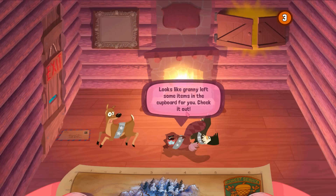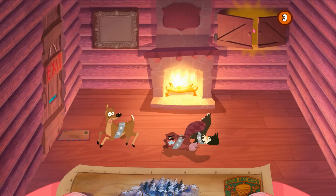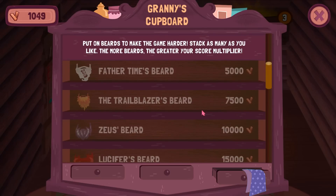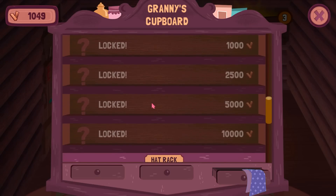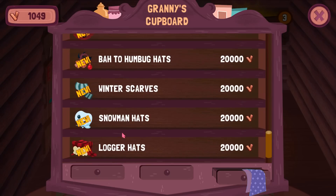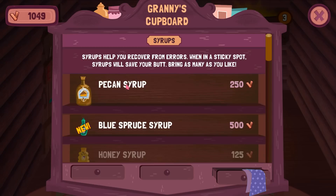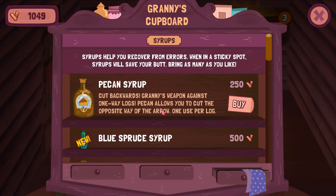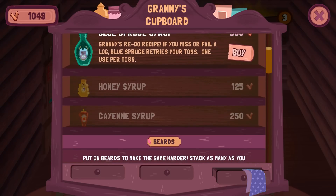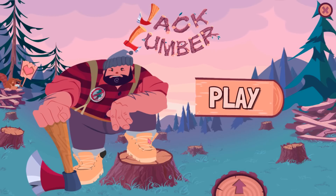Looks like Ryan left some items in the cupboard for you — check it out. So now I see — you actually use that score to get all kinds of syrups and beards... memorabilia. So you have a little bit of customization going on. Classy hats — that's very nice, nice little hat right there. 'Cut backwards — grants weapon against one-way logs. Beacon allows you to cut the opposite way of the arrow, one use per log.' So this could come in handy. 'Granny's recipe — if you miss or fail a log, blue spray fixes your toss, one use per toss.' So there you go.